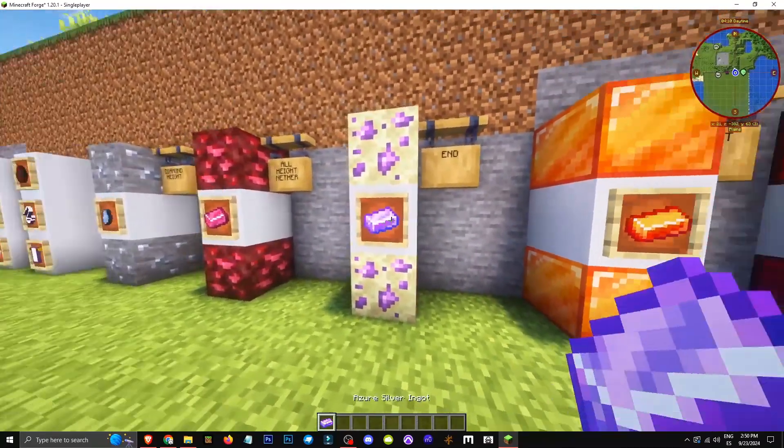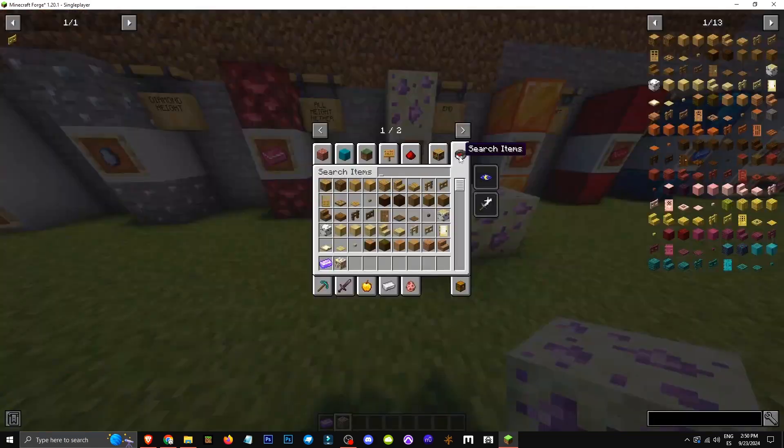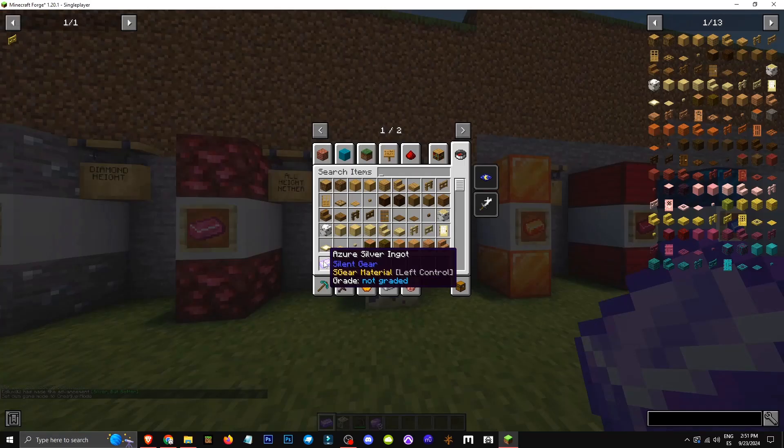Hello everyone, welcome to a new video where I'll show you how to get the Azure Silver Ingot. This ingot is found in the End, as we're seeing. Basically, we take a pickaxe, put ourselves in position, and break it. Remember, it's only in the End. Melt it to get the Azure ingot. This is all part of the Silent Gear mod.